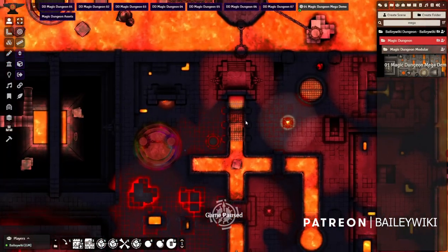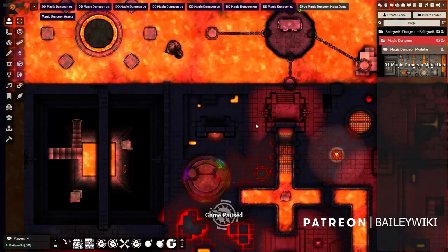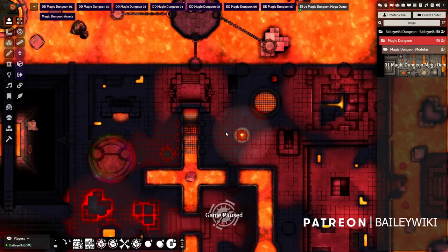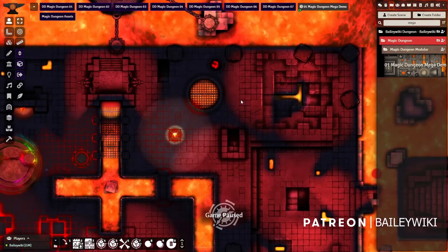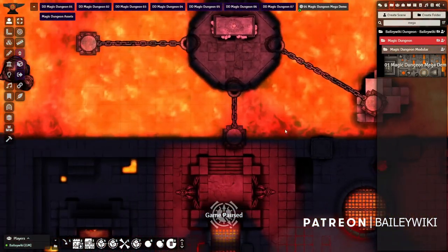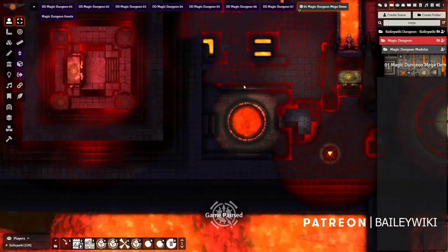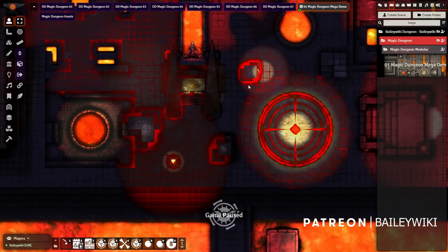I hope you guys like this release, or if you just learned something about Active Tiles and other modules, let me know in the comments. Let me know if there's more I should cover or if anything didn't make sense. I'm really excited about this — I've already built a bunch of dungeons and I'm going to build more. With all these new module capabilities and the new lighting from Foundry, it's a really good time to be making maps. Thanks everybody for joining me and have fun making your maps.